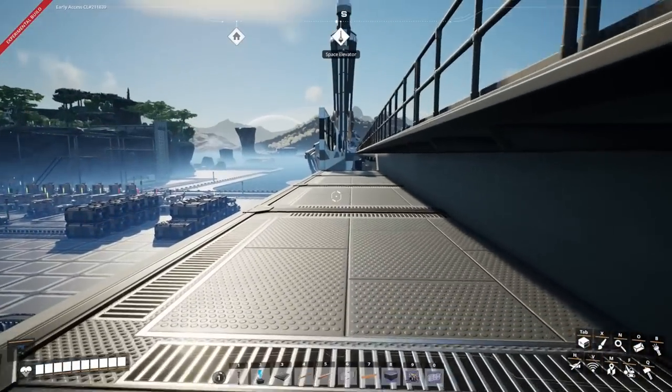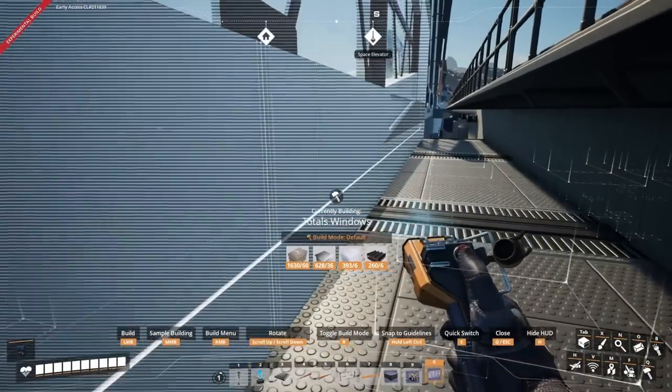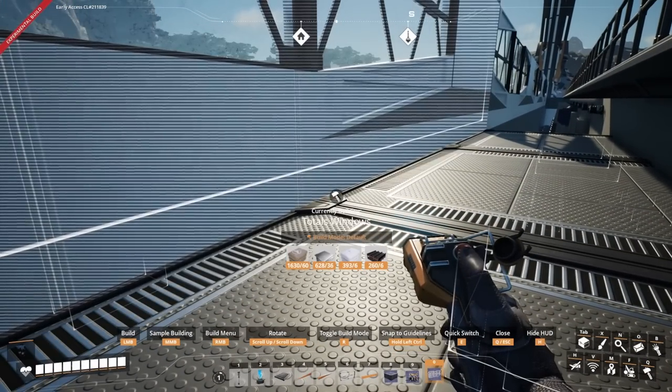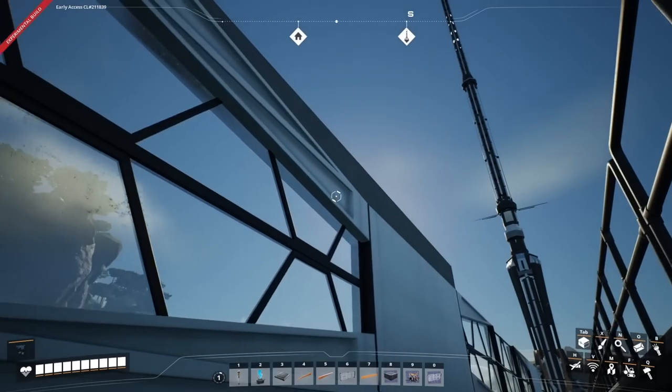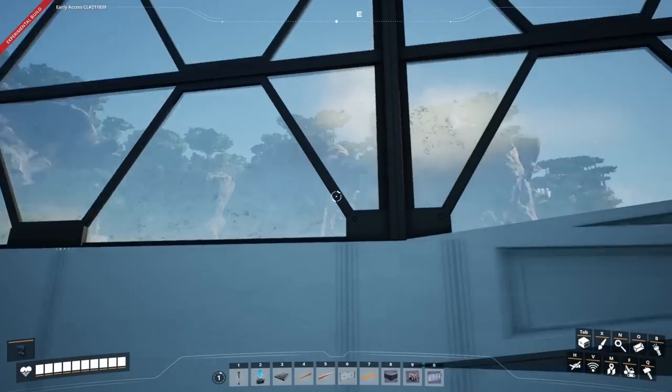Placing this wall is a bit of a pain, so we had to place down these foundations first. Then we grab our blueprint and push it up until it's in line — there we go, perfect. I've also added the opposite to the top to mirror what's down here, so it looks mirrored.